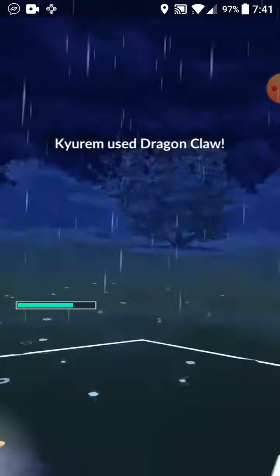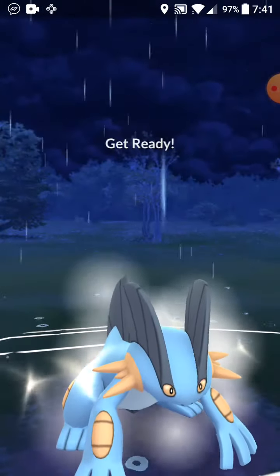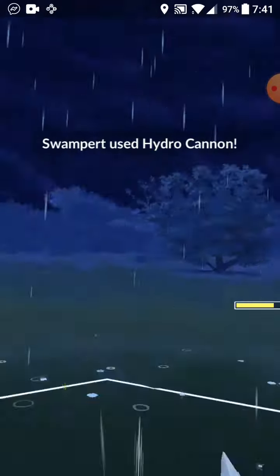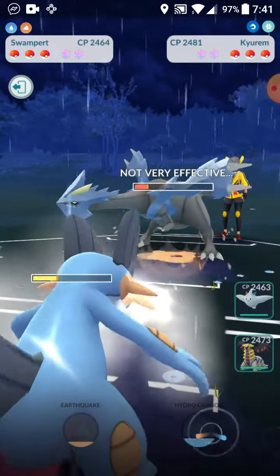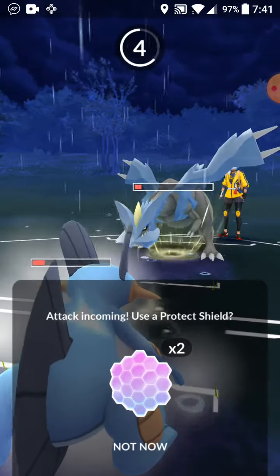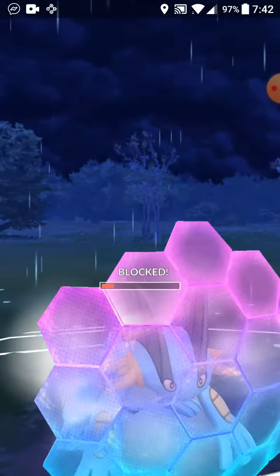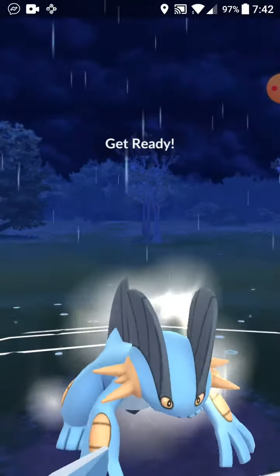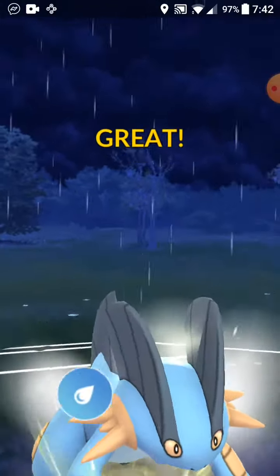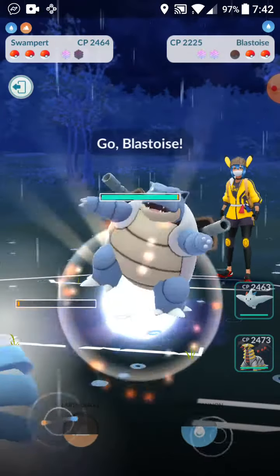Swampert is a very good attacker for a Water type, and it's also good against Electric — most Waters are weak to Electric types but Swampert can handle them. Swampert is also a very good charger. Let's see if we can get a shield bait here. To kill it we'd only need a charged move anyway — yep, they go down. Now we have switch advantage but they already got one of our shields.